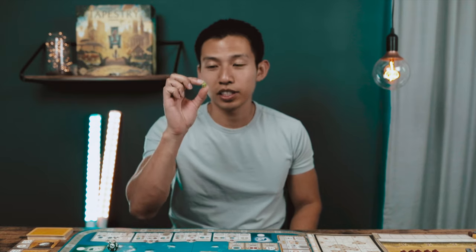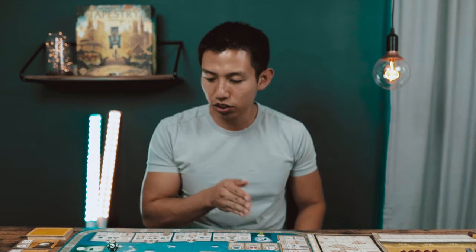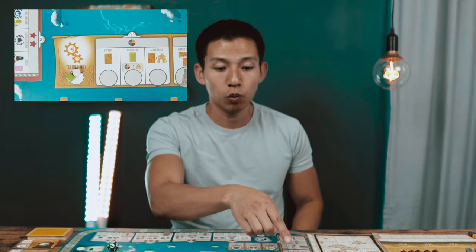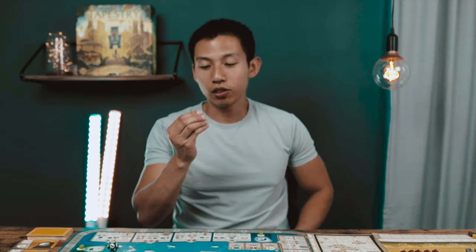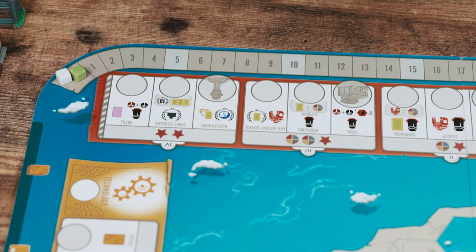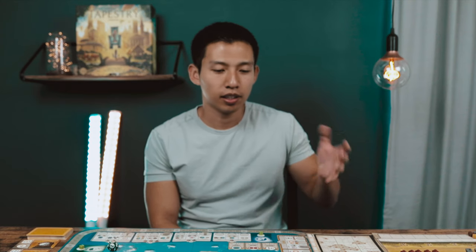Finally, take your player tokens — essentially player cubes — and place one on the open space on each of the four advancement tracks: one on exploration, one on science, one on military, and one on technology. Place one last cube on the zero point marker of the victory point track, which outlines the entire board. That's the setup for Tapestry.